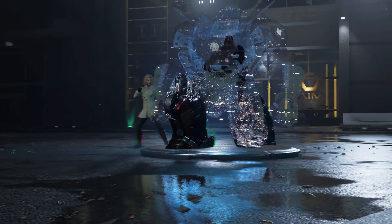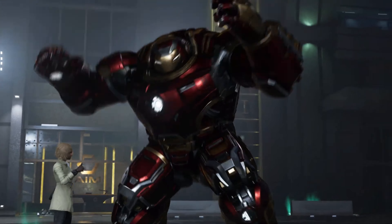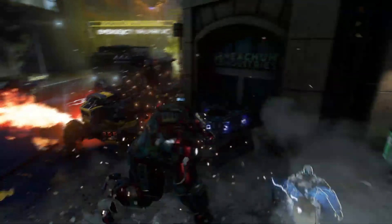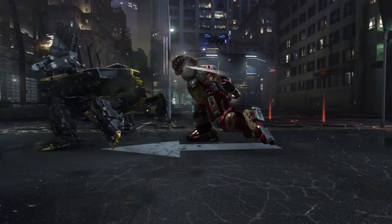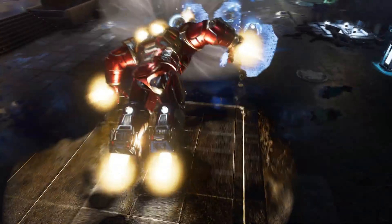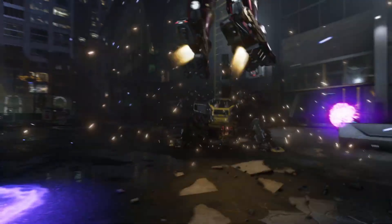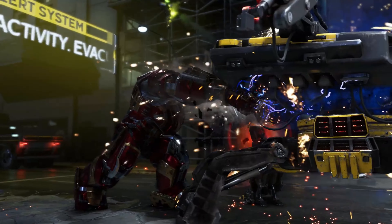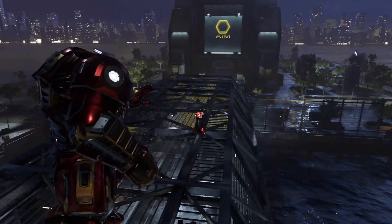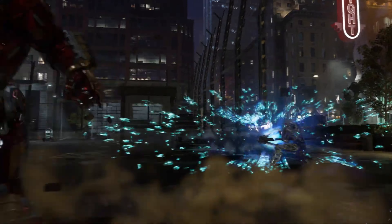In our first Marvel's Avengers War Table, we talked about heroics and ultimates, and we teased the Hulkbuster. The Hulkbuster is Iron Man's ultimate, and you can use it in the beta. Right off the bat, you'll see it as a powerhouse of power. The Hulkbuster comes equipped with rocket-propelled melee attack combos and overpowering dash attacks that can literally sweep enemies off the battlefield. You can access Hulkbuster's rocket-propelled punches, rocket-propelled gauntlet cannon, including an extra-powerful repulsor blast and leap and slam attack, and the ability to sustain tons of damage.